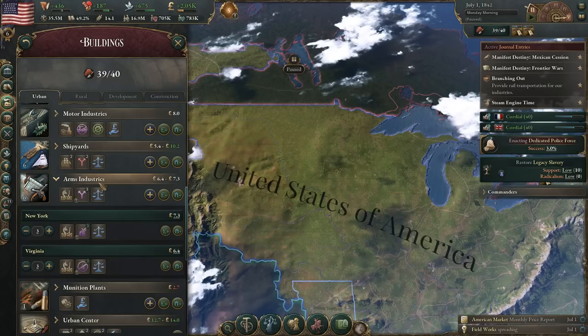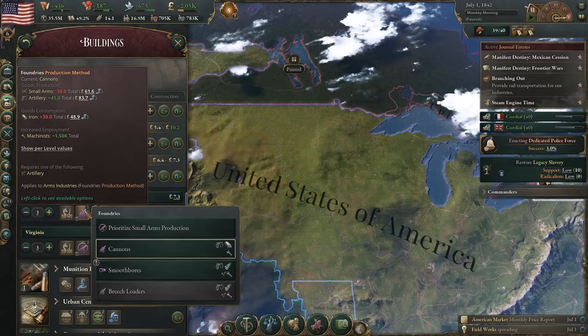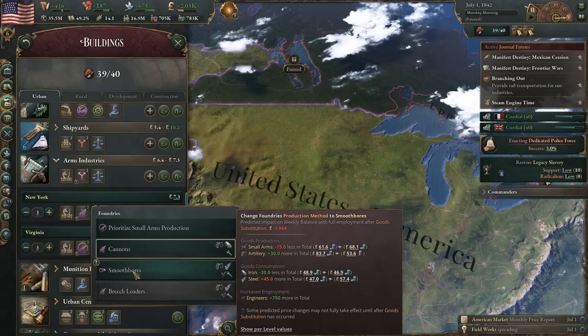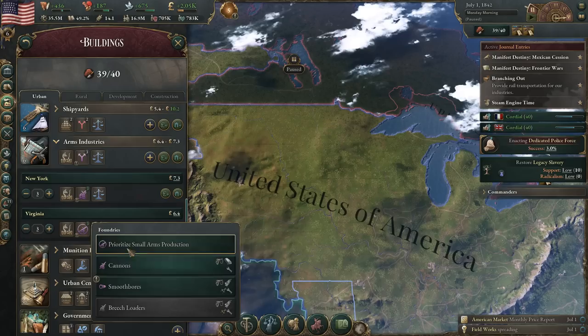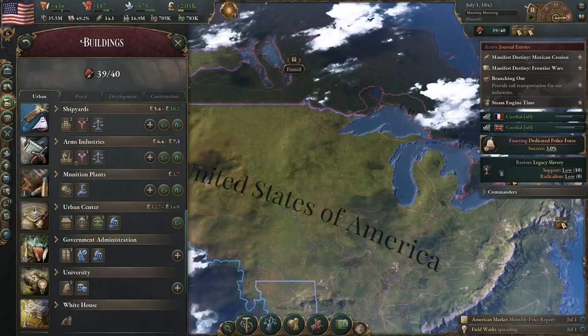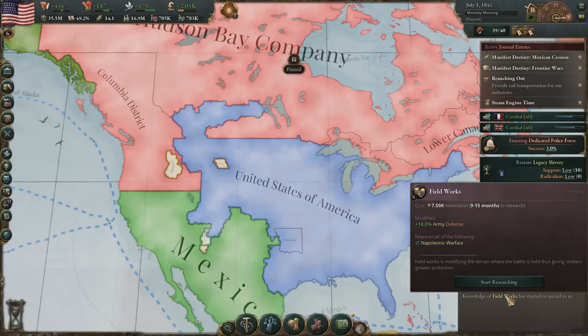Oh, that was munition plants I was thinking of — we only have one of those. We have four levels of arms industries. Do we want to change from cannons over to smoothbores? You can see that this would result in them losing money, and they're already losing money right now, so probably would not be wise to transition them. There's definitely no benefits of doing this right now. So again, it's something we'll maybe do once we go to war — perhaps when we go to war with the Mexicans. That would make the most sense. We're also currently getting field works, which is just a nice passive bonus for army defense.